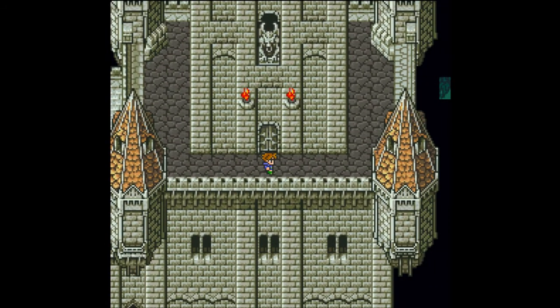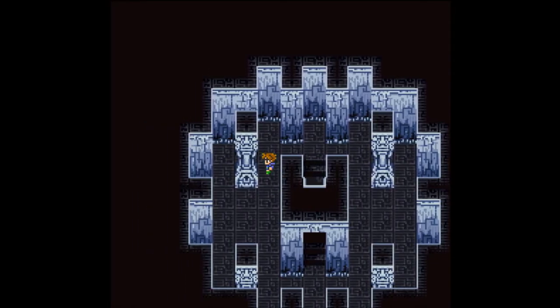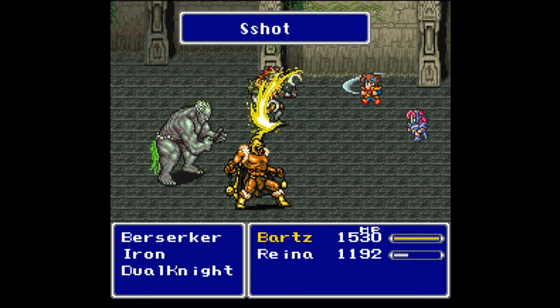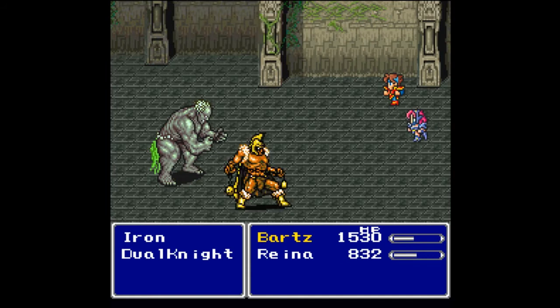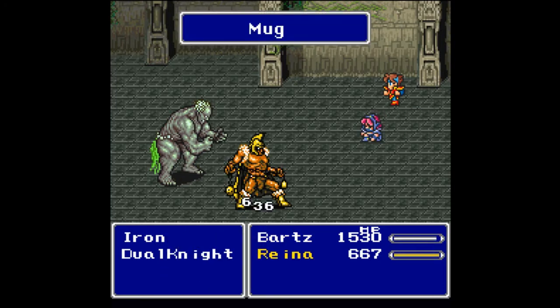We've made it to the top of one of the towers. They don't really emphasize that you're doing this at the same time, which is kind of weird - they point over to the other tower to show that Barts is not at the top just yet. We do have new enemies: a Berserker, Iron, and Dual Knight. We got a Speed Drink out of that. The S-Shot will save me immense amounts of frustration here, however I'm going to need to heal from time to time. Potions are definitely appreciated.